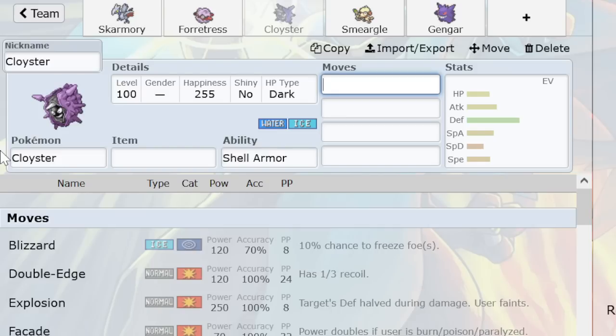You get in, you get the spikes down, and you outrun a lot of stuff. A lot of offensive Pokémon in Advance still aren't that fast. In GSC, Exeggutor and Machamp are some of the most popular offensive Pokémon but they're not really that fast. Here you have the same thing with Metagross or T-Tar, which Cloyster gets the jump on. That's why it likes to run max speed — you get the jump on even the fastest T-Tar around. So you spike, and then later you boom.